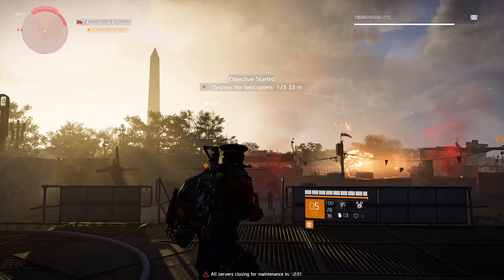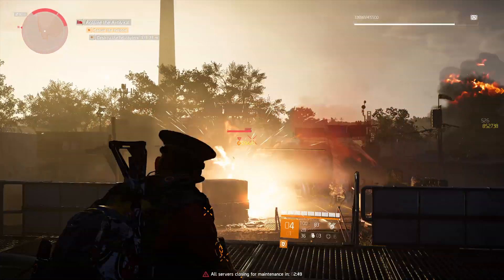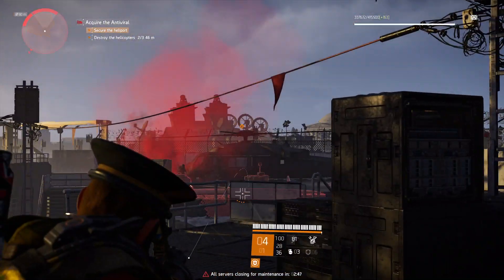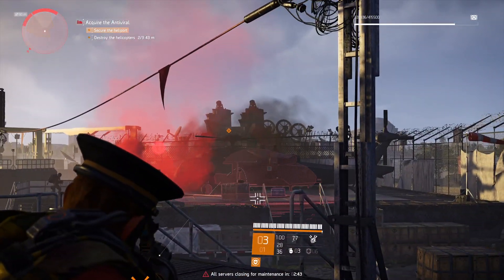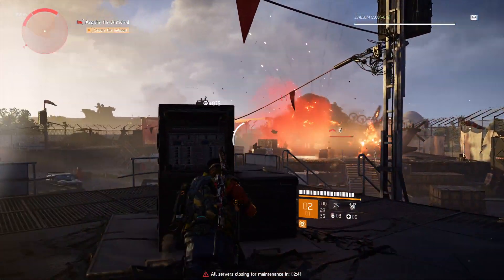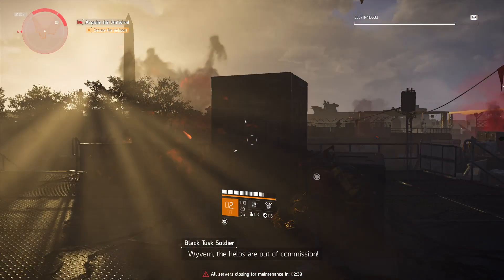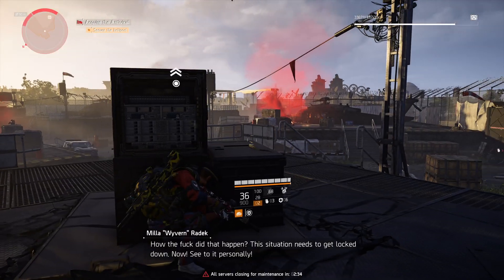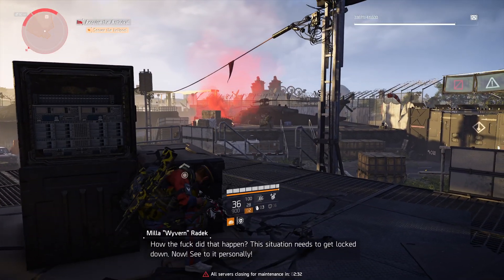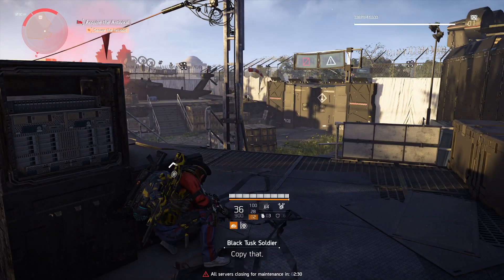Find a way to keep those helicopters grounded. Flyburn, the healer's out of commission. How the fuck did that happen? This situation needs to get locked down now. See to it personally. Copy that.